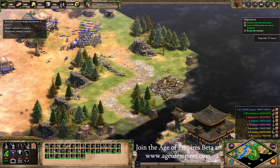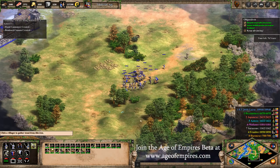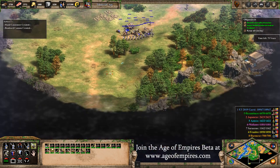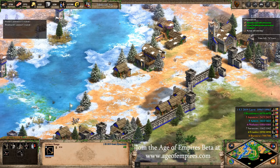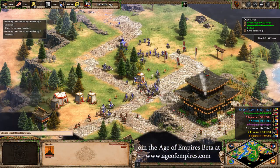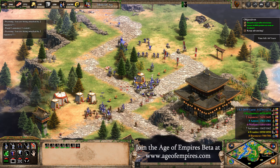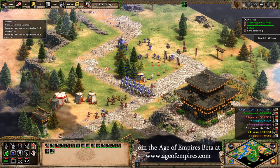The current beta for Age of Empires 2 Definitive Edition has started. You can sign up and potentially get a key at the Age of Empires website. Getting back to multiplayer, there will also be an integrated leaderboard, ladder, and spectator mode added into the game. Various hotkey presets will be there from the beginning — original and grid — and of course the ability to customise your own.